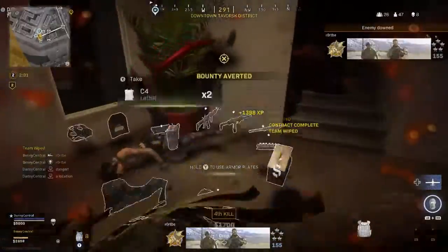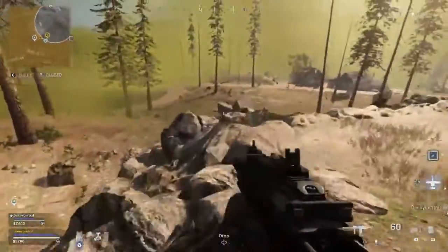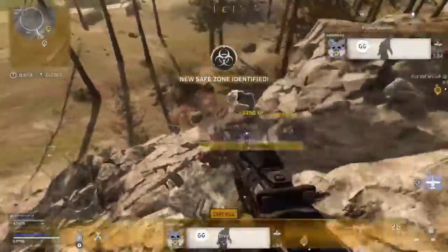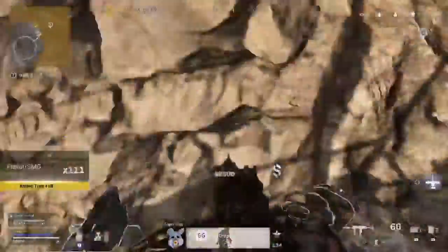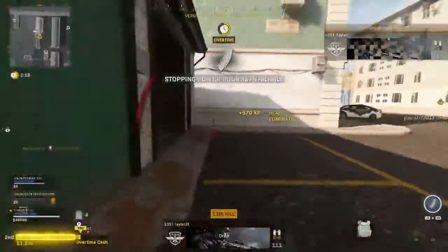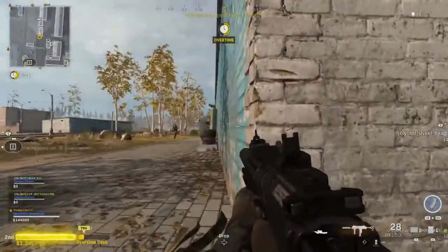Where the MP7 excels is those short to medium range gunfights — it'll beat every other SMG outside of super close range fights. Why the MP7 is once again up there as one of the best SMGs is that it's so easy to use. The recoil is non-existent, and paired with that 60 round mag and 950 rounds per minute fire rate, you can drop people pretty quickly.